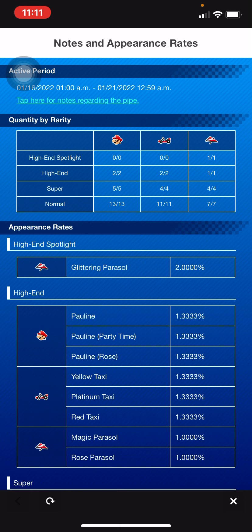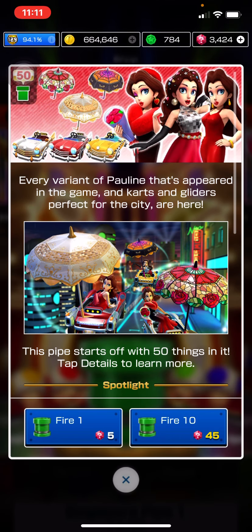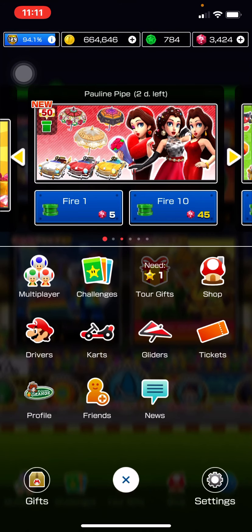You only get two chances to get a character — one of the Paulines and one of the cards featured in that pipe. Let's take a look.